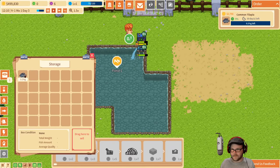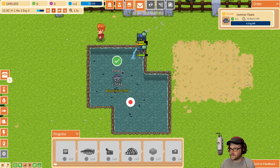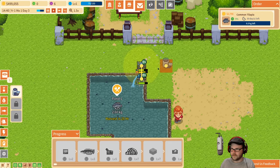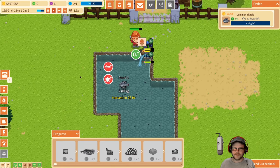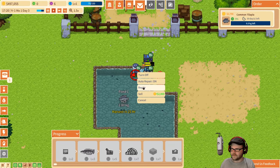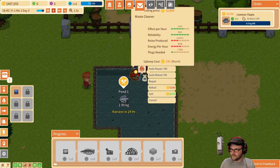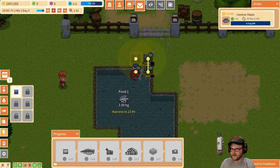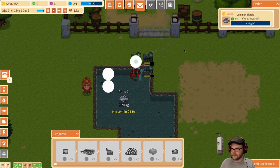I have some in my pocket already, but I will put some common tilapia in there — five, I guess. Let it do its thing. We want to put a filter in there at some point. Water filter — let's stick this guy. He has to go inside. What do you mean it doesn't have power? It's right next to it. Maybe there's a power line. See the power line option? There we go. Now we've got a filter, a little noisy.